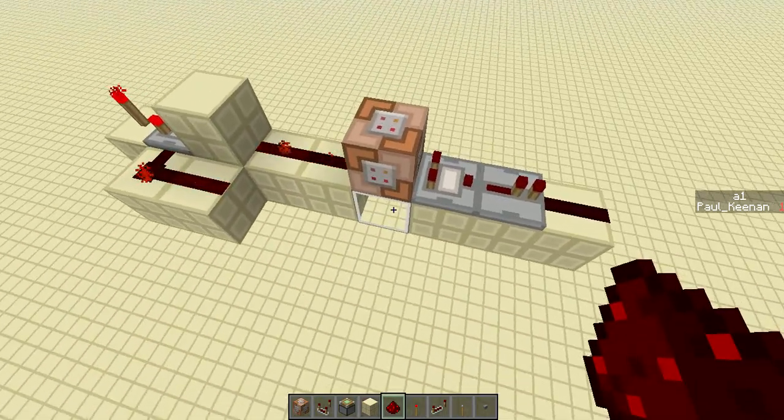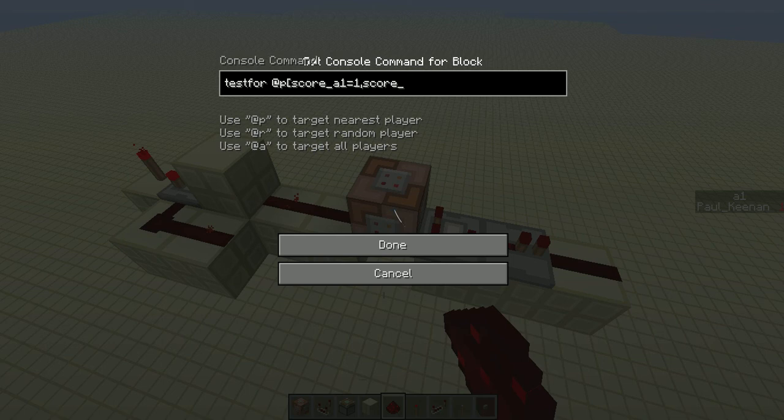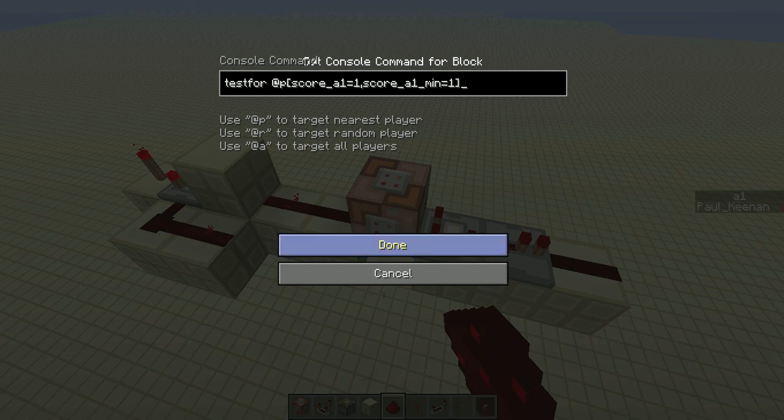For this command block, we're going to set it for testfor nearest player, bracket, score underscore A1 equals one, comma, score underscore A1 underscore min equals one, end bracket. Hit done.